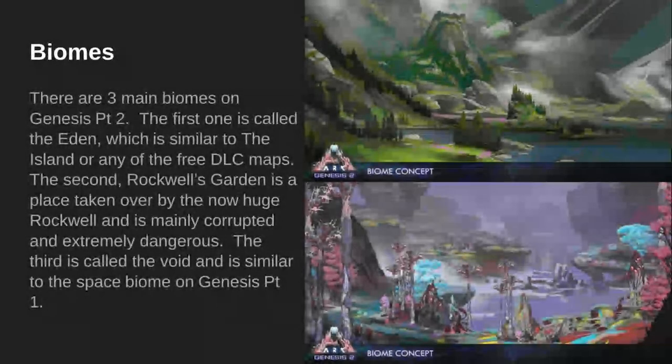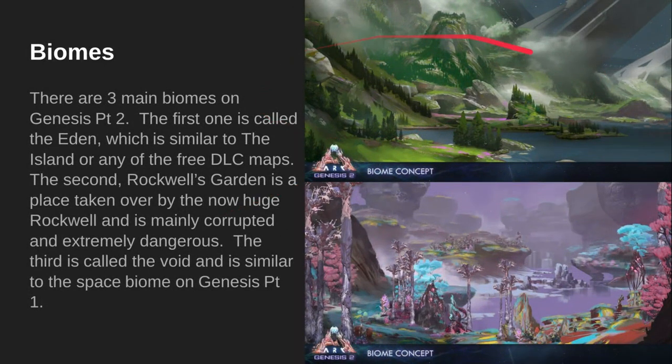Biomes. There are three main biomes in Genesis Part 2. The first one is called the Eden, which is similar to the Island or any other of the free DLC maps. This is the Eden on the top. There are lots of rivers, lakes, forests, and mountains, and it takes up about half of the map.